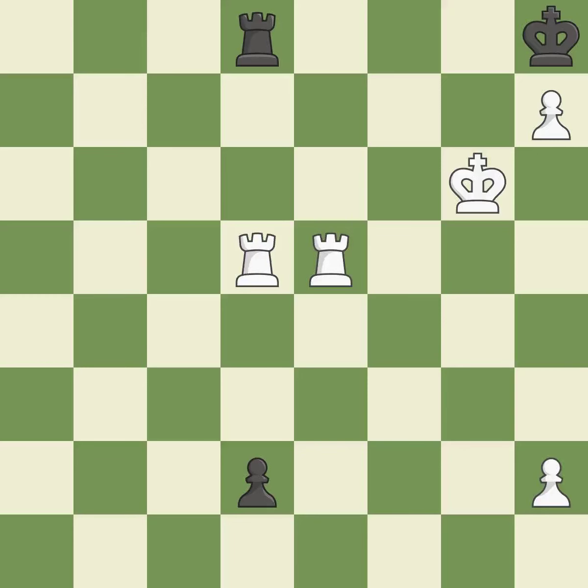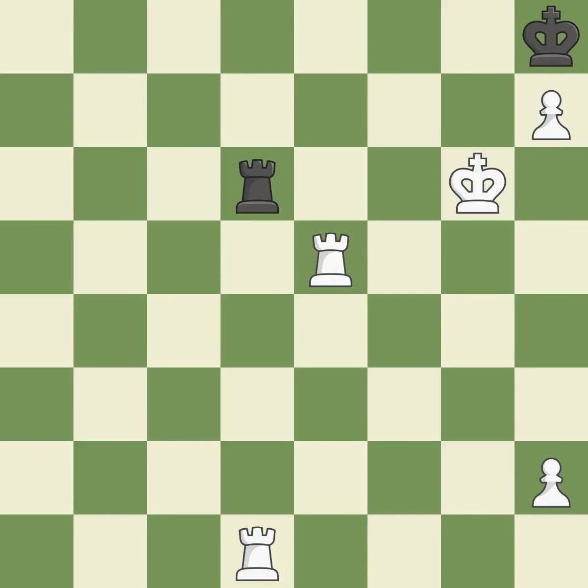A rook is won. This poses a checkmate threat. A pawn becomes a queen as a result. That queen was unchained. That was a truly amazing move — this is the only move that works. It is brilliant. The rook was available for free.